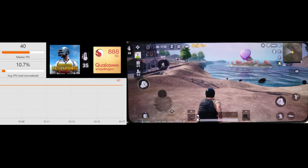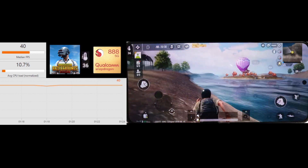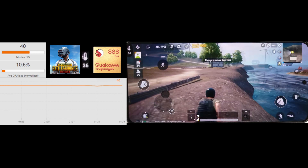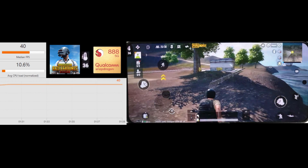You can see the water reflections — they're looking quite nice on the Snapdragon here. You can still see things popping in as you run around the map: trees, the bridge, and of course the wind turbine at the back.